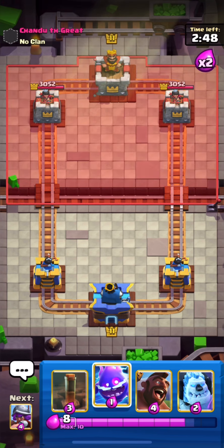I will use Zap to take out the Ghost. Now I will use my EQ to take out his Tombstone. So this mode is 2x Elixir.